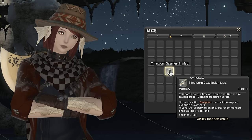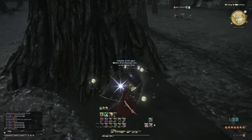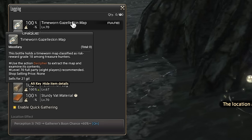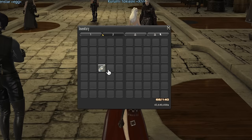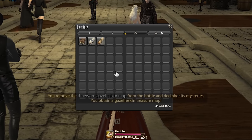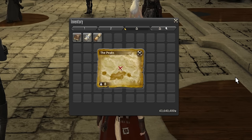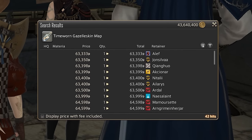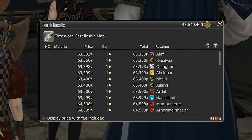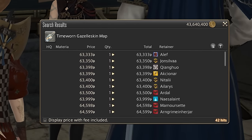First, let's talk about treasure maps. All gathering jobs have a chance to find a time-worn map at a resource node level 40 and above, which will lead them to buried treasure should they choose to decipher it. You can get various expensive loot here, especially from the 8-player maps which sell for lots of gil on the market board. Every player can only gather one of these every 18 hours, so any player short on gil who has a gatherer can easily make 50,000 gil or more per day. Doing so only takes a few minutes.